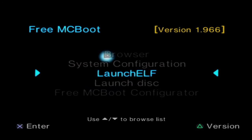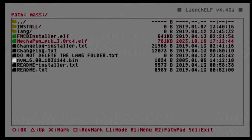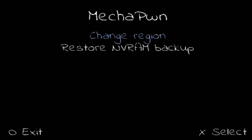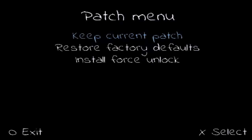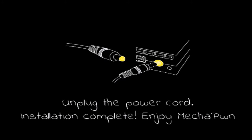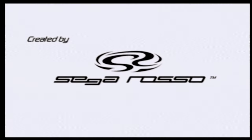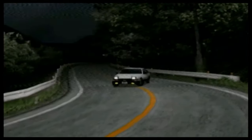To get region unlock working again, go into uLaunchELF, open the file browser, go down to 'mass,' and go to 'MecaCone.elf.' Press X to continue, X to continue again, then select 'Change Region,' 'Retail DEX,' and 'USA Multi 7' — keep current patch. Unplug and plug your system back in, boot it up, go into the browser, and load up your game. It should now recognize it as a PS2 disc and load correctly. Make sure your nvm.bin file is also backed up to your system.